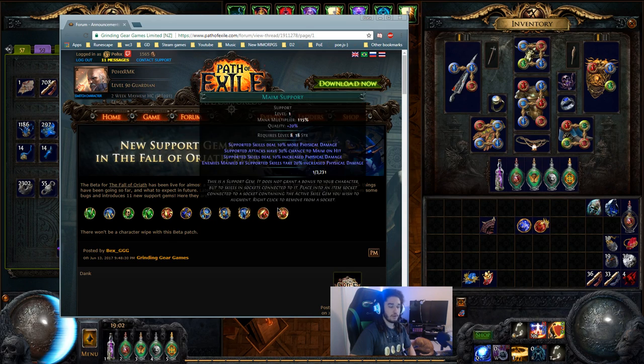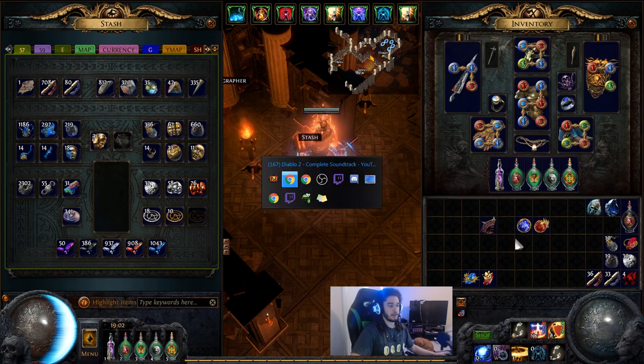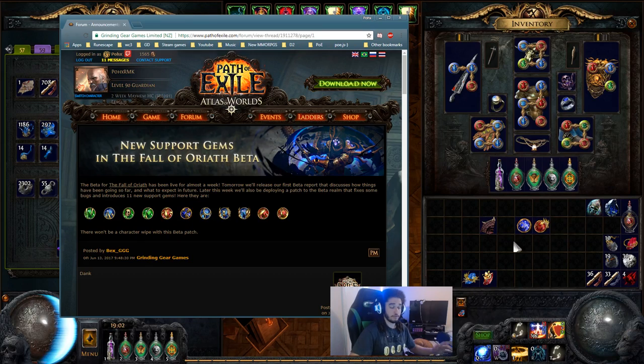This is in the beta for 3.0. Please understand this is strictly my opinion, and these are not all of the changes happening — anything can change from beta to live, that's kind of why it's a beta. This is specifically for Low Life Righteous Fire, not Mind Over Matter Righteous Fire, not Life Righteous Fire — each of those has a completely different build around them.